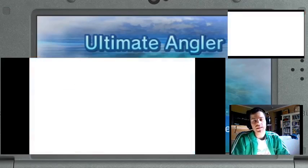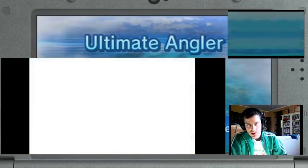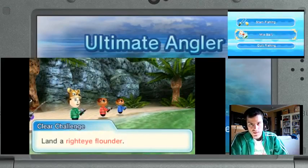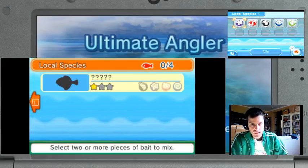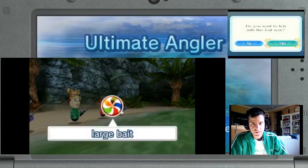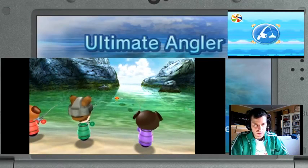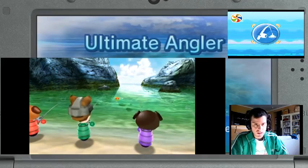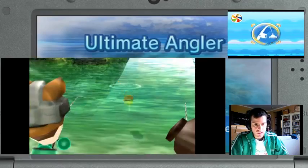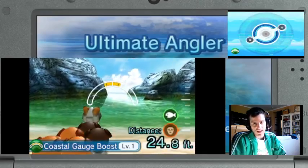Skipping the boat thing. Ariana Beach. Let's mix some baits. Okay, so we need that one. That one. We don't have the clam. We have that. And we're good. Let's throw it! Perfect! I get some boost! And I get Coastal Gauge boost too!